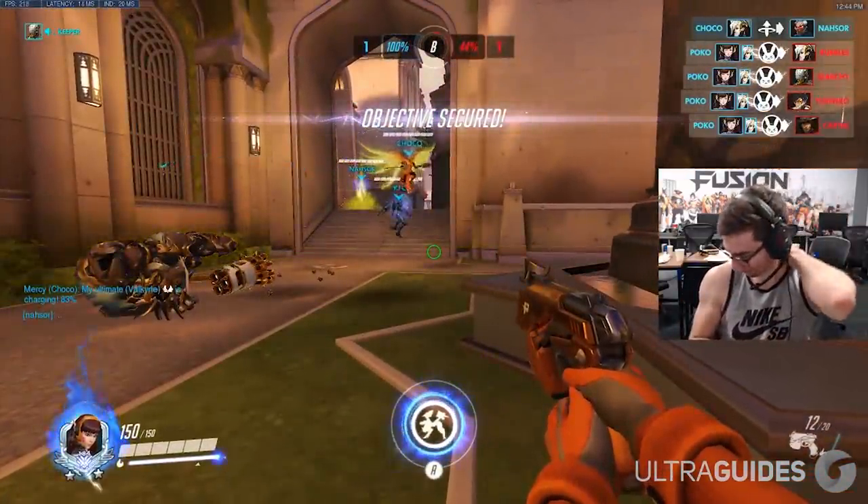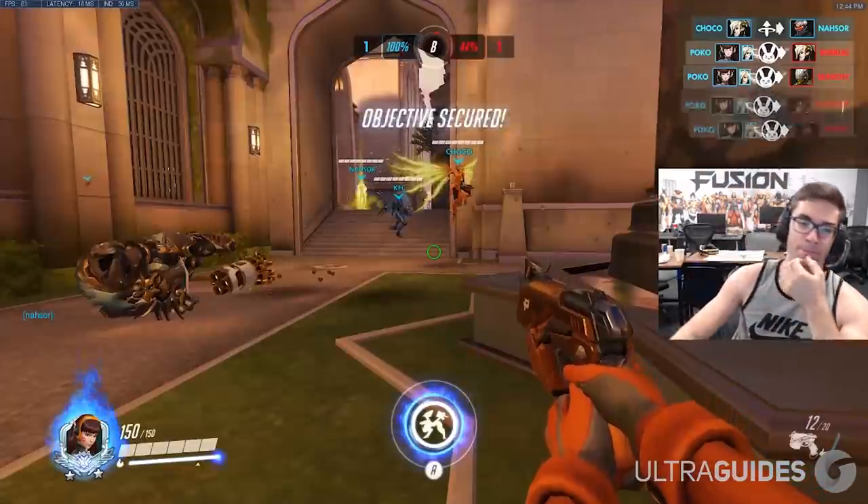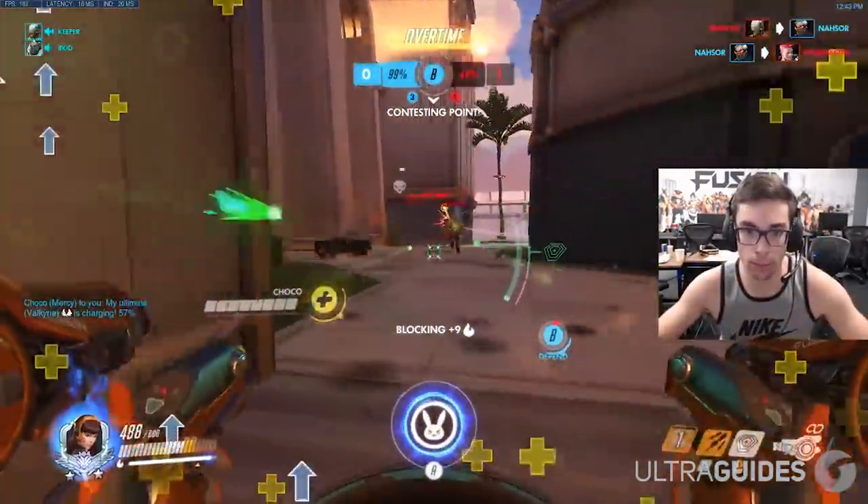Junkrat and Reaper are really strong counters since they can easily farm damage off of a D.Va. So keep that in mind and don't play too close to them if you're playing D.Va.